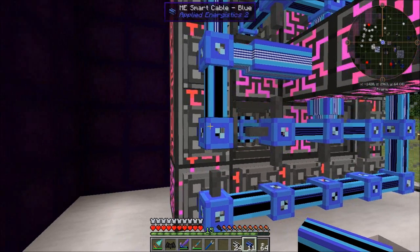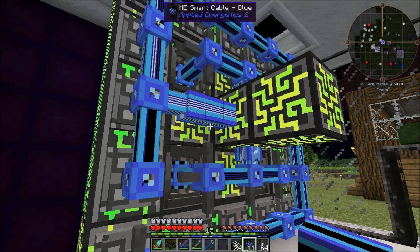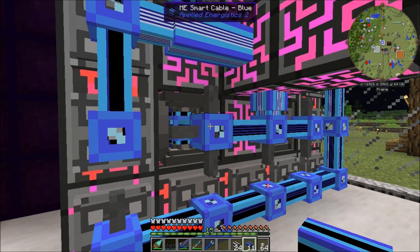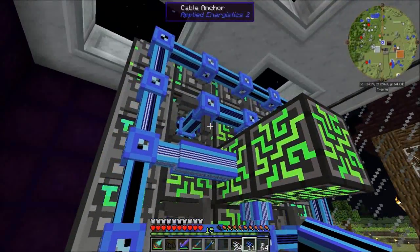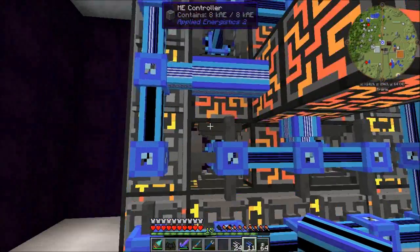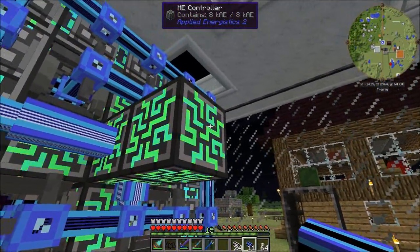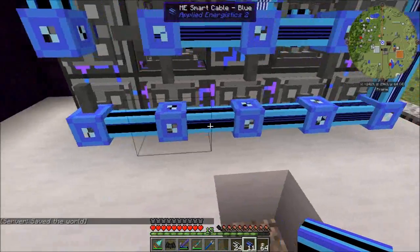Now, what have we accomplished here? If we stop and take a look at this, we have sixteen on the outside and sixteen on the inside. A P2P tunnel can carry up to thirty-two channels. We have thirty-two P2P connections. So if we take 32 times 32, we have a total maximum of 1,024 channels available to us, being carried on 32 P2P buses. What that means is we can run one dense cable out of the end of this controller, and that will handle all 1,024 channels.